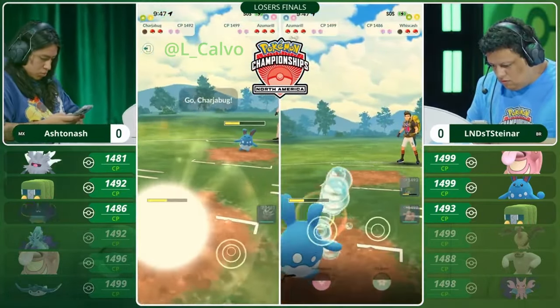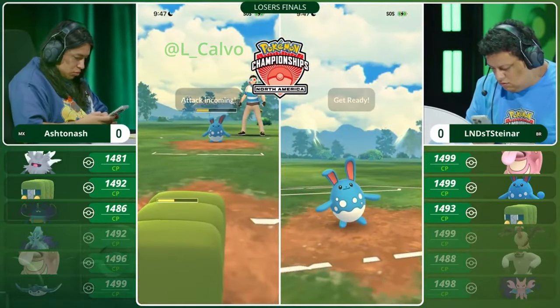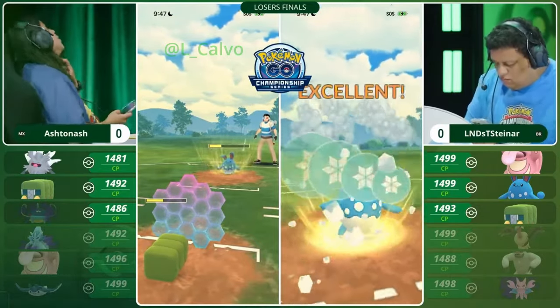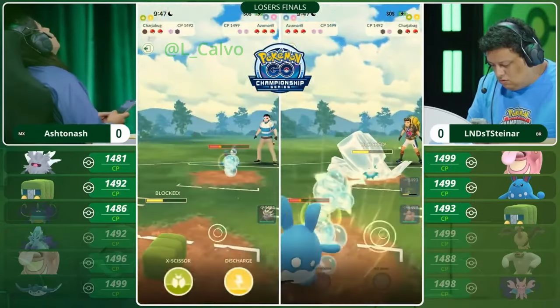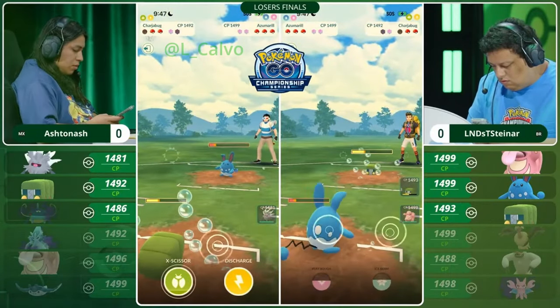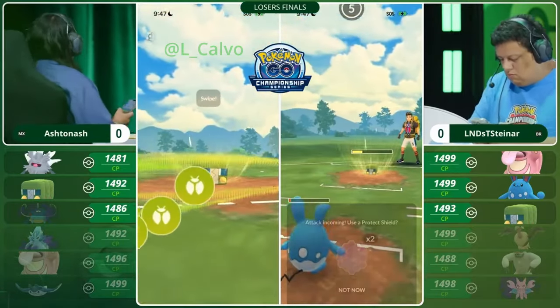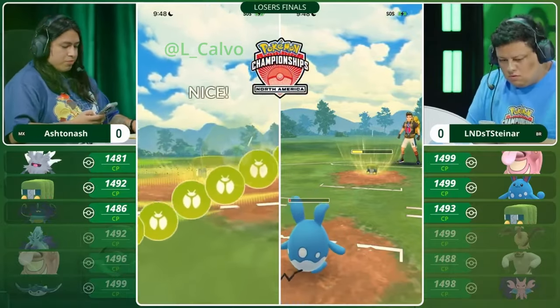We are going to see the Shadow Whiscash go down. Here is the Chargerbug — you said something was muddied, but I don't think there's anything muddy about Electric into Water. Ice Beam coming through, going to pull a shield from Ashton Ash. The pacing to that charge attack, needing to do two Volt Switches, allowed Alan Diaz Steiner to reach that Ice Beam, going for a full farm down — but not quite able to do it. He needed just one more Volt Switch in order to secure the KO.